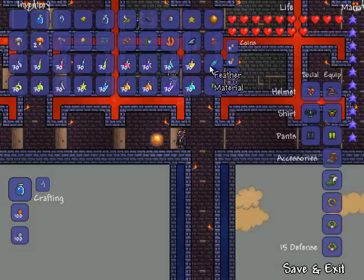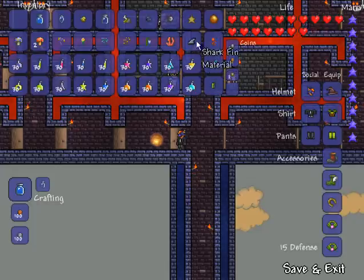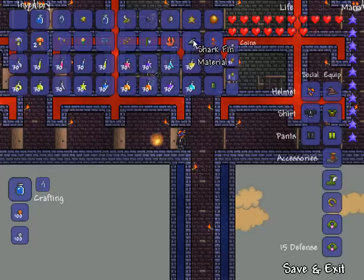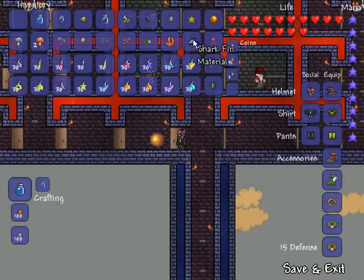Next up on the list is shark fin. Shark fins are dropped by sharks, which spawn in the ocean at the ends of the map — same place you find the coral. They're pretty big with 300 HP and do a lot of damage, so be careful. And that's it for the new materials.